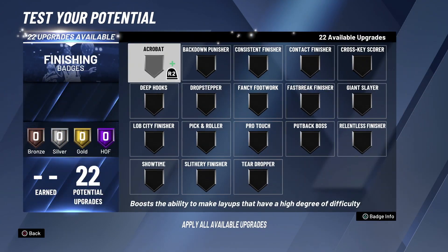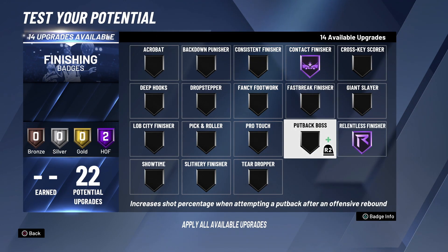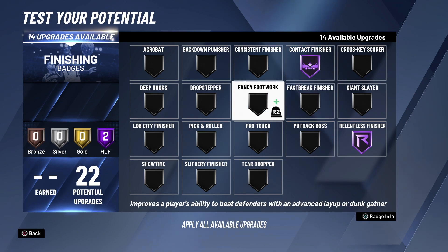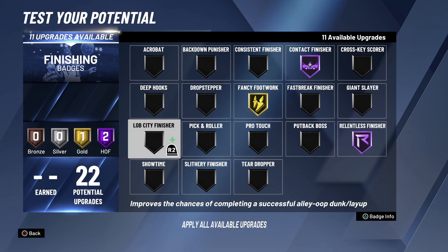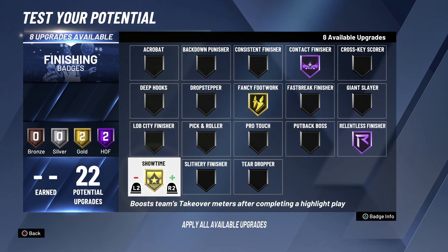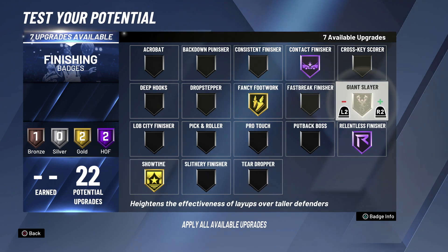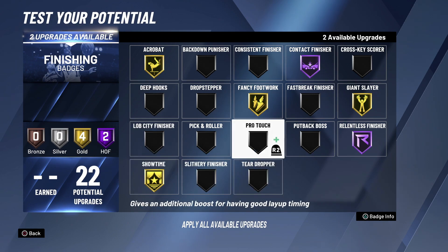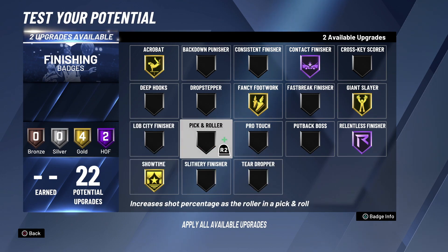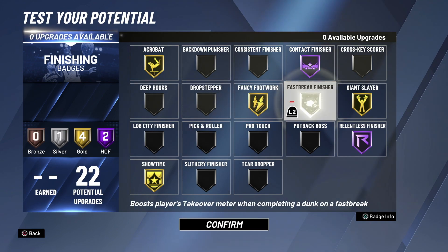For finishing we'll go Contact Finisher Hall of Fame, Lob City Finisher Hall of Fame. Fancy Footwork on gold. I feel like Ben Simmons would have Showtime on at least gold, so we'll put that on. We'll put Giant Slayer on gold, Fast Break Finisher on, Acrobat on, and then we got two more — usually Ben Simmons is handling the ball so we'll put Fast Break Finisher on him.